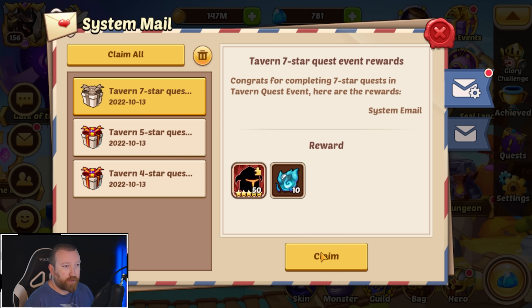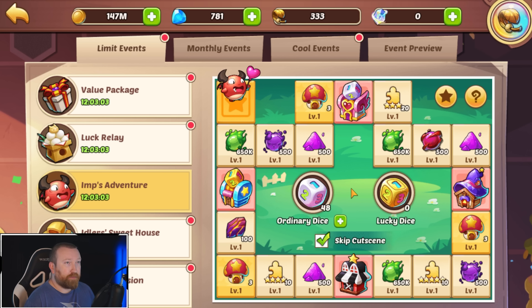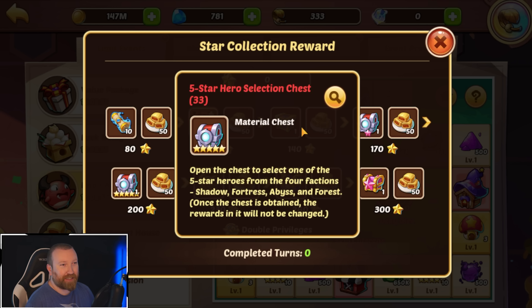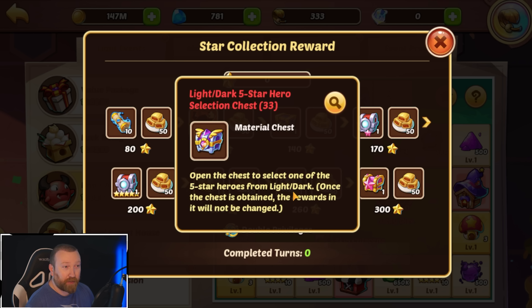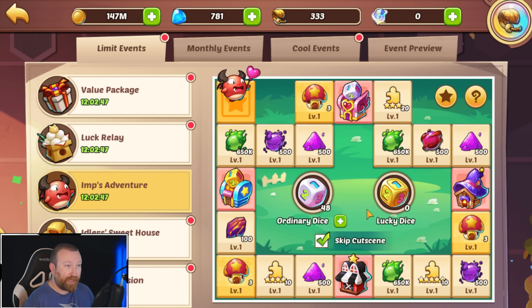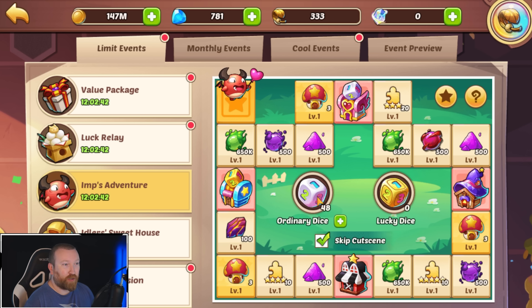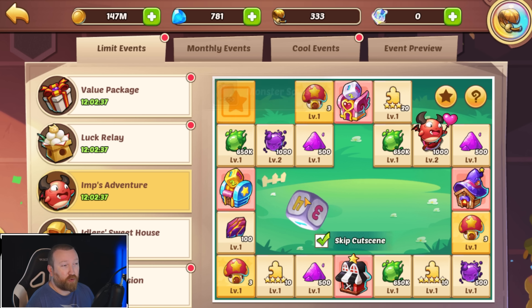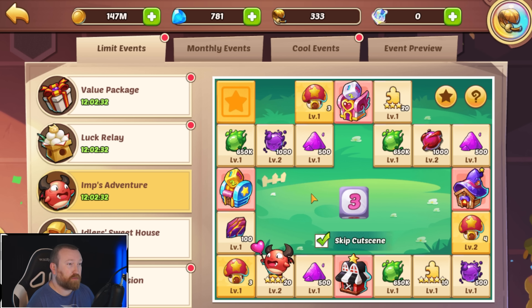There's one thing we need to do before today ends — we need to jump in and see how our Imp's Adventure goes. We did not save any gems up for this, mainly because I feel like going for the chest isn't even that important for us anymore, since most of the heroes we're gonna build on this account are light and dark and I just don't feel like we have a way to get there. The main point is getting to 2500 — that'll be very easy. So we're just gonna save our gems on Imp's Adventure right now. There are a lot of things on this board we do need for rewards, and if we manage to hit some really good rewards, cool.